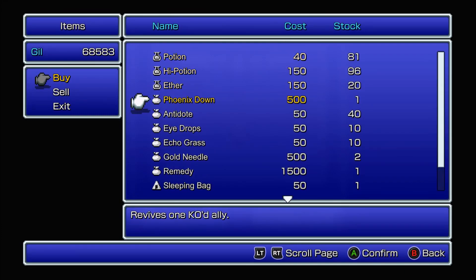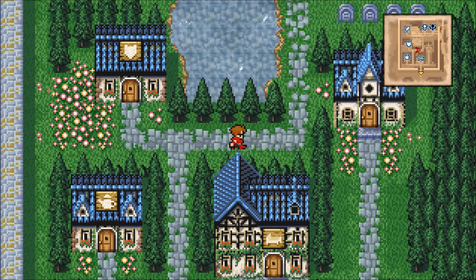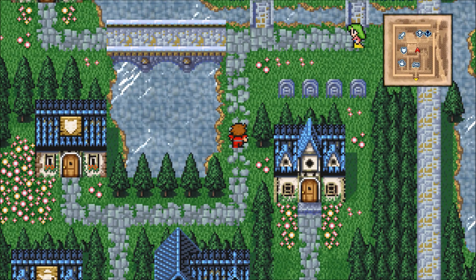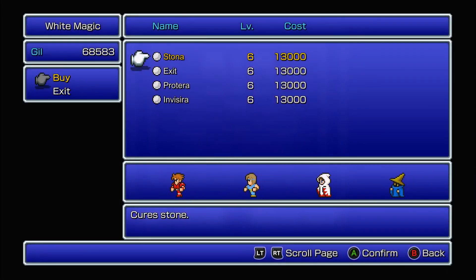I'm not going to buy Phoenix Downs because I usually don't have my characters fall in battle. When I played Final Fantasy 1 Origins, I barely ever had a character die, and even when I did I just went back to town. However, there's one very bad enemy in a dungeon later — an area with an enemy that can inflict death on you. It just has the spell Death, so I've got to be a little careful about that enemy.